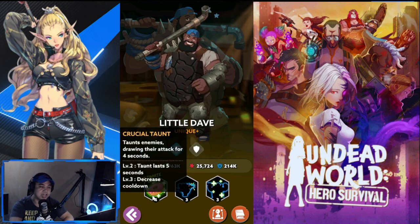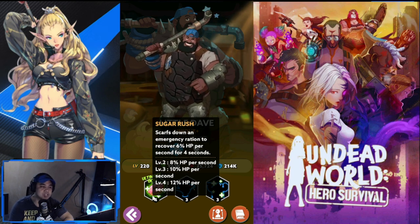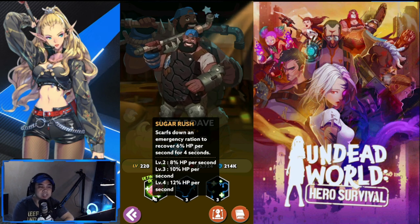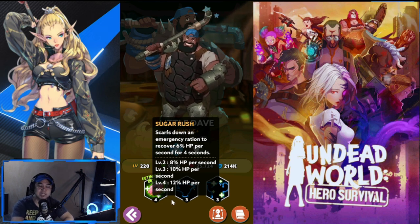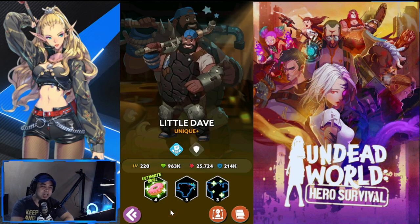Little Dave's ultimate, Sugar Rush, has him scarf down an emergency ration to recover six percent HP per second for four seconds. Level two is eight percent HP, level three is ten percent HP per second, and level four is twelve percent HP per second. He has taunt and HP recovery, making him a perfect starter tank.